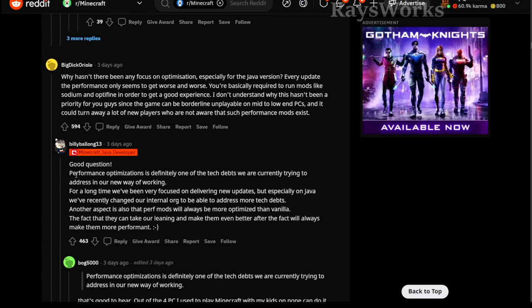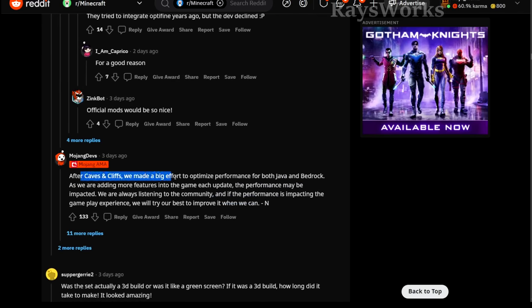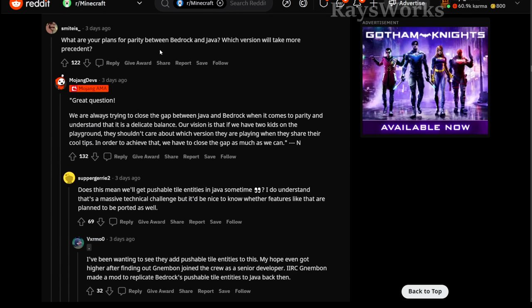People asked why there haven't been more optimizations, and they said performance is something they're trying to work on. More recently they've been able to change their internal org, which allowed them to address this problem going forward. They also noted that in the Caves and Cliffs update they did do a lot of different performance optimizations. I do get a lot of comments saying it's difficult to play newer versions compared to older ones because the performance is so much worse. There's a question about parity between Bedrock and Java — they said they're always trying to close the gap, understanding it's a delicate process. Their overall goal is to allow it so that what you do in one edition should be applicable to the other.